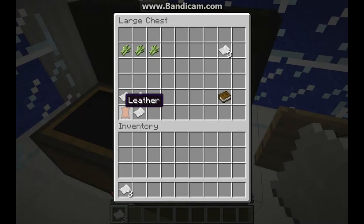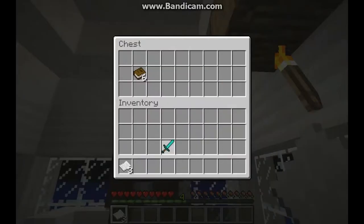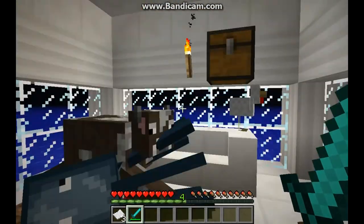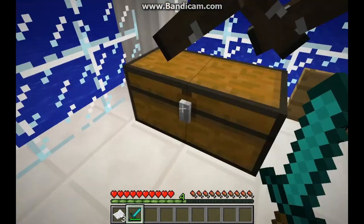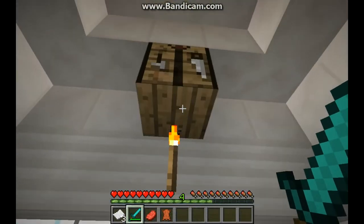donkeys, mules — to get some leather. There's a cow right there which I spawned. Let's just get a diamond sword to kill him. Stay still. Okay, there's one leather.